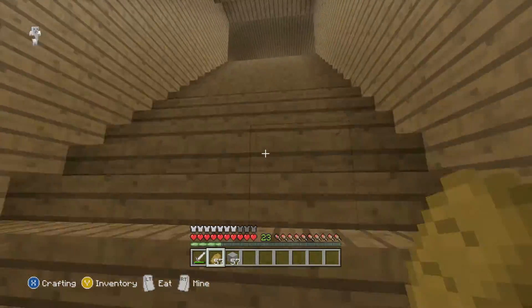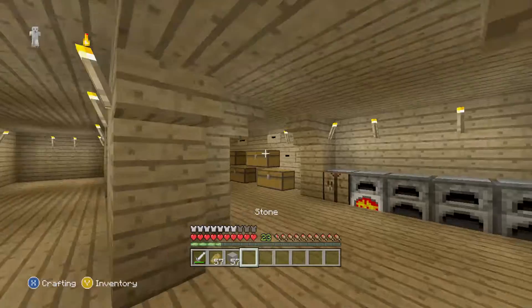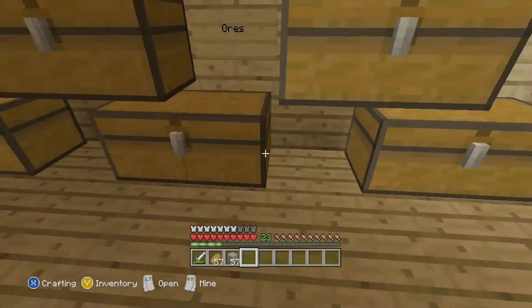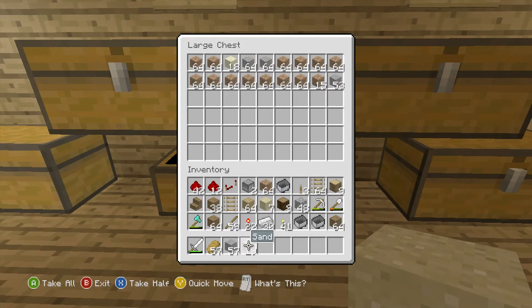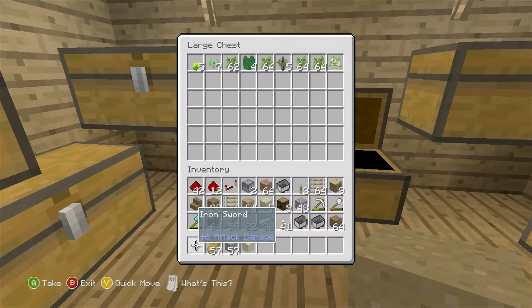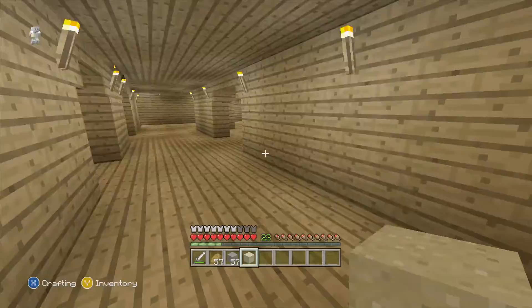I forgot a cactus — that's the only thing I forgot. I had my mind on redstone but forgot a cactus. So we need some dirt and one piece of sand. We need a cactus, which should be in here — but we don't have one. I thought for sure I would have a cactus.